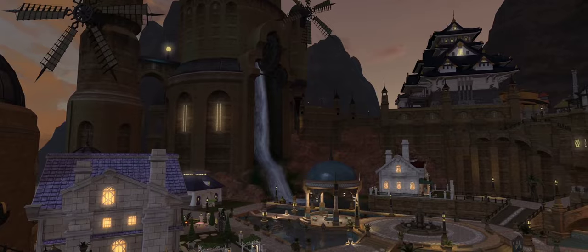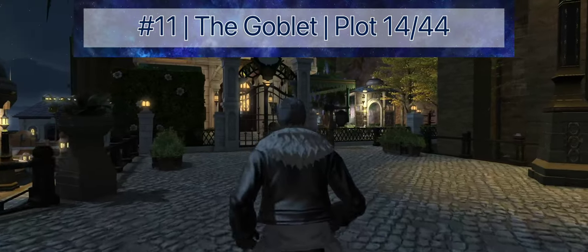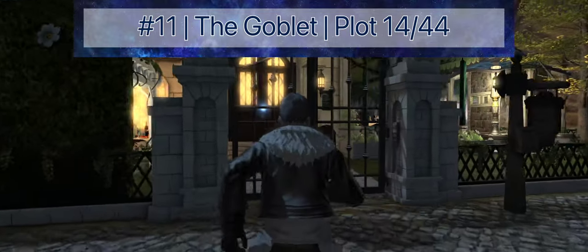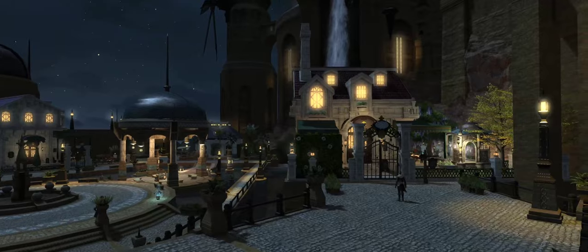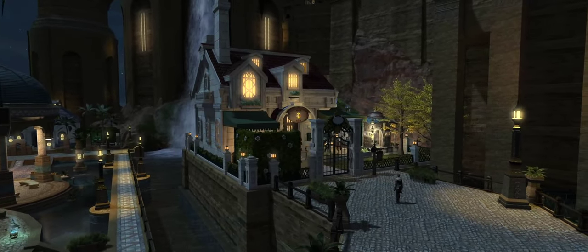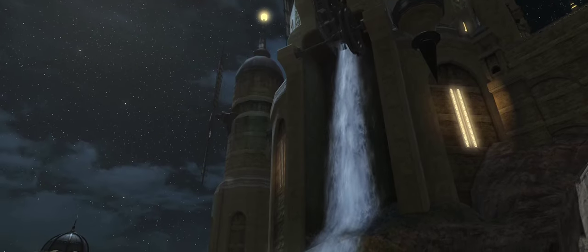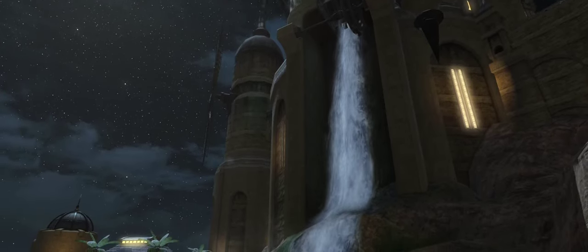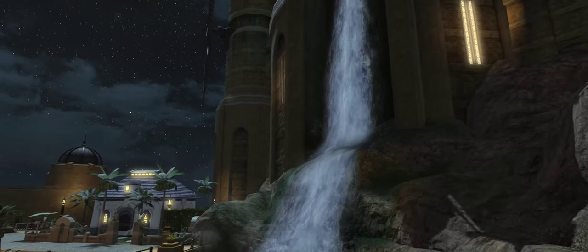Water features are a constant on this list because of the beauty and life they add to the scenery, and Plot 14 in The Goblet is no exception, coming in at number 11. Not only do you get the same terrific access to the public square as the previous two Goblet smalls on this list, but you also get a centered entrance and your own waterfall in your backyard. Even though it's a small, this is hands down the best house The Goblet has to offer.